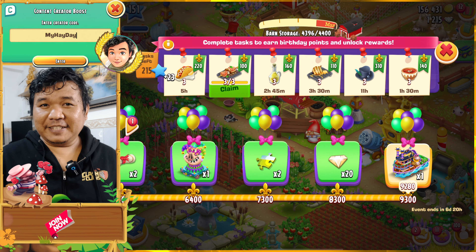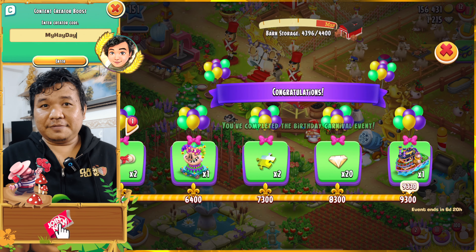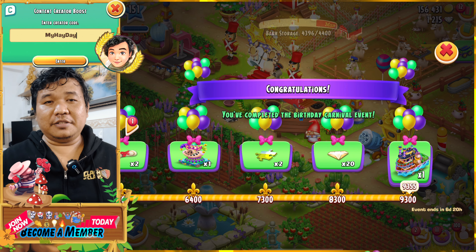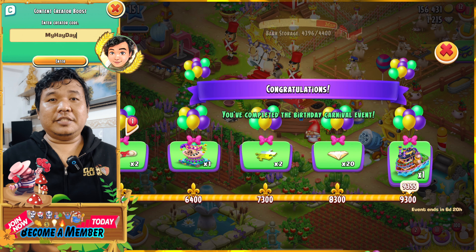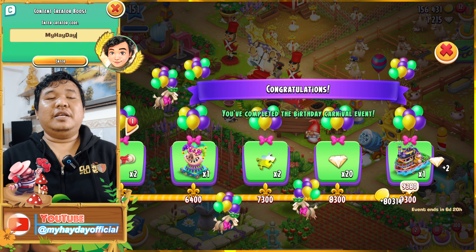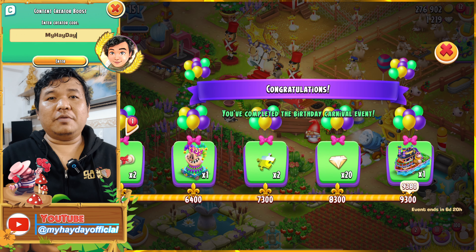I focused on this task and finally finished it. When you finish it, click on the pass and you will see a congratulations message. The balloon will fly up, so please hurry to click on it — you will see diamonds and coins appearing while you click. That's great for us from the first event!